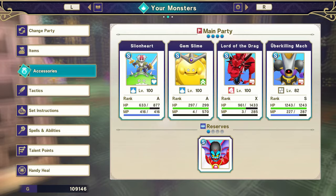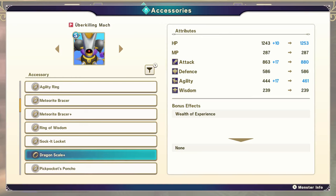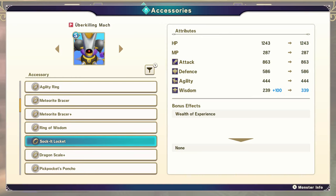For the item itself, I'll load it up here. I didn't get a plus one yet, but right here, as you can see, plus 100 wisdom is pretty good for an item.